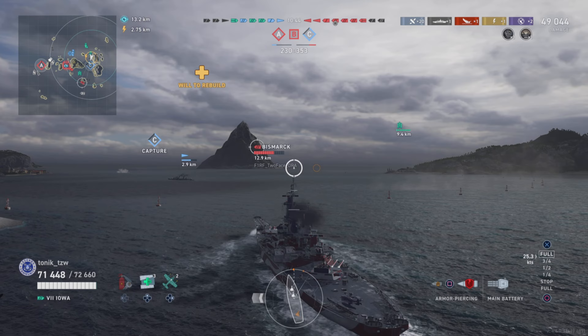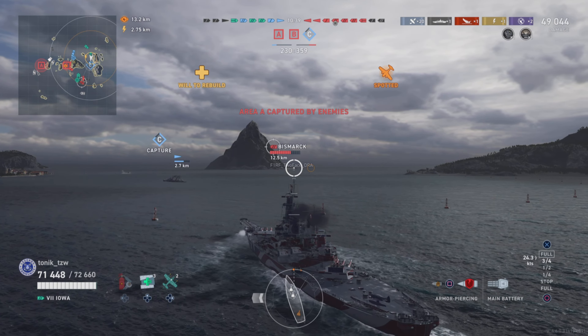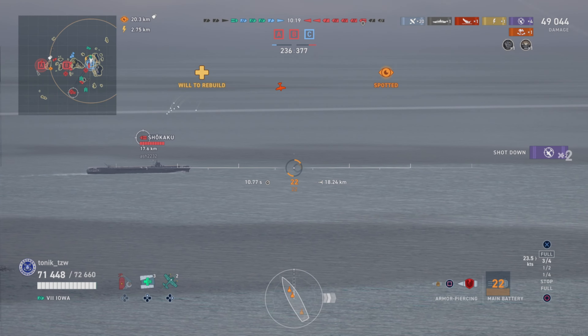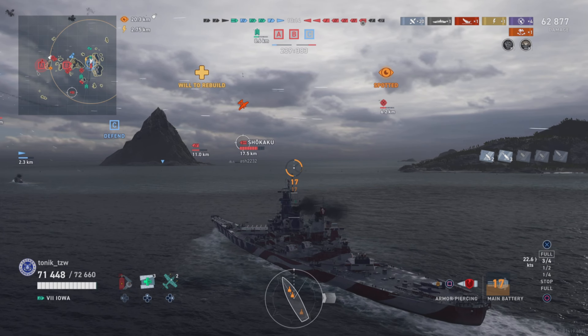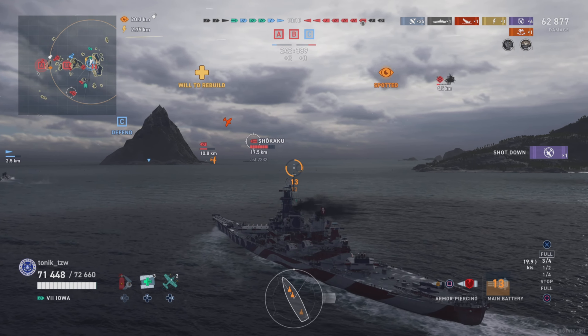We've got carrier cover with Chin harassing things, and a DD leading the way. There is the Shikaku — let's see if we can get our guns on him. No fires. Is he going to run away? I can't remember what this salvo does. It's not that great to be honest, but he knows we can see him now so he's going to keep running.